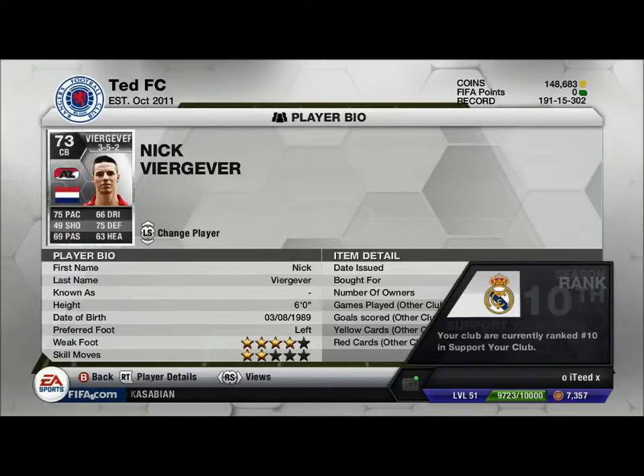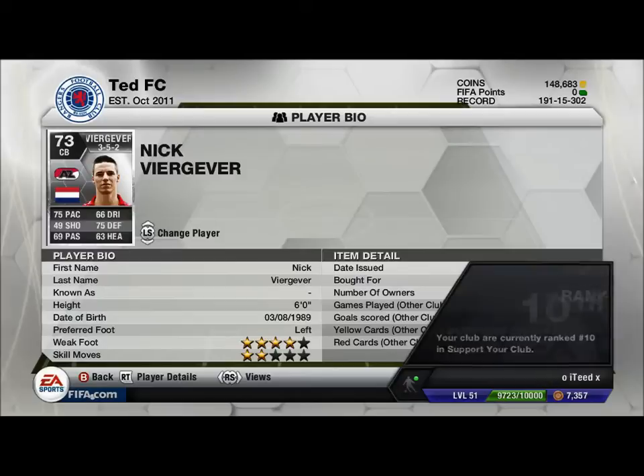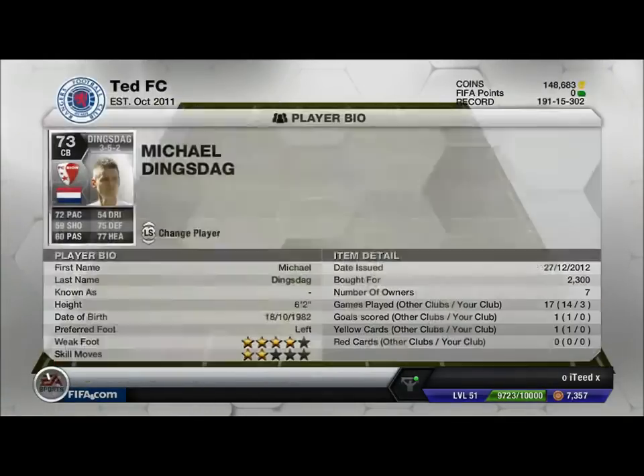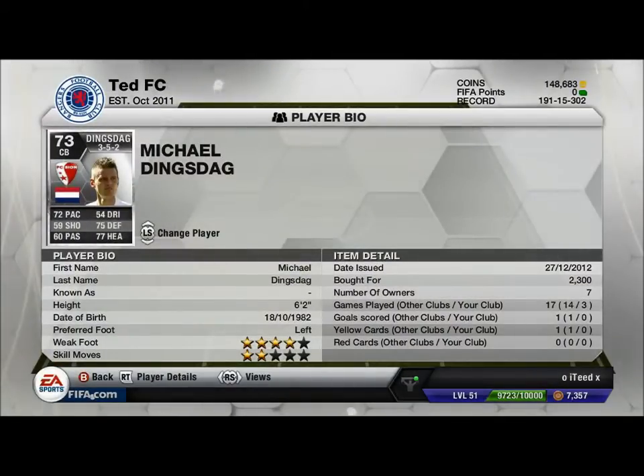4.6k. Next in center back, 73 rated — 72 pace, 75 defending, 77 heading, silver, six foot two, four star weak foot, left footed again. 2.3k. His name is Dingstad Dag, I think that's how you pronounce it. He's really good — six foot two with 72 pace, so we have quite a pacey back three back line.